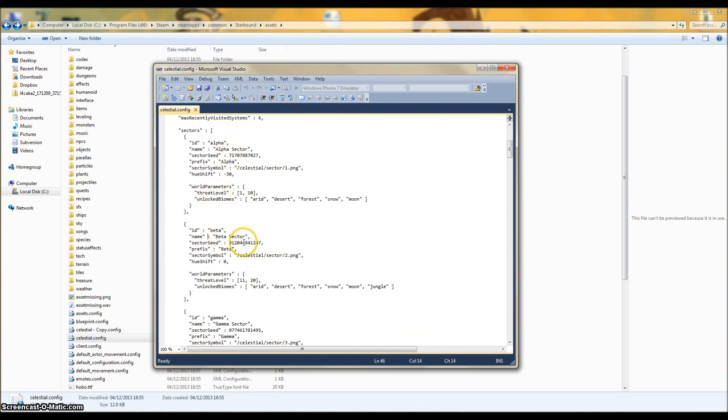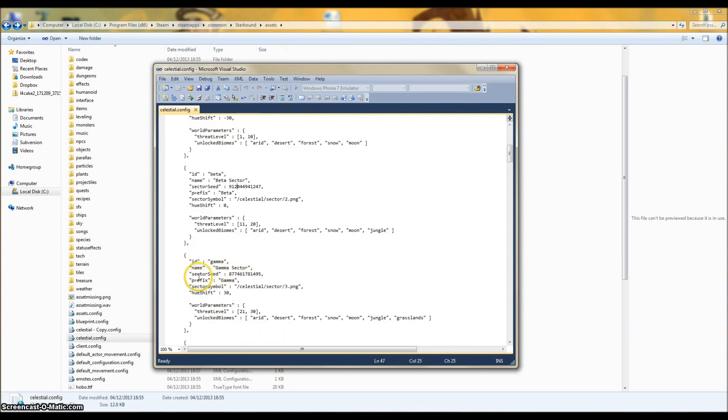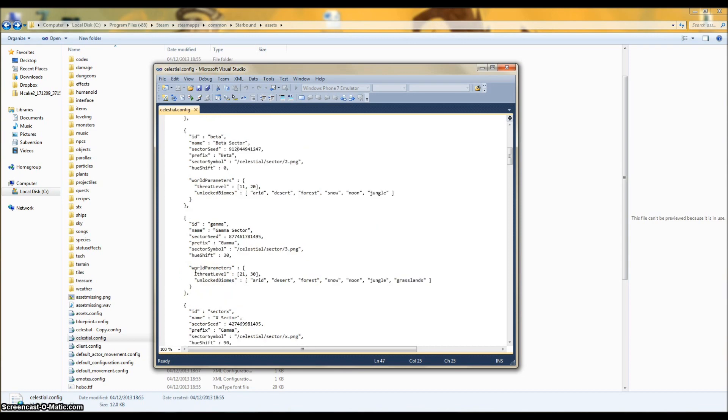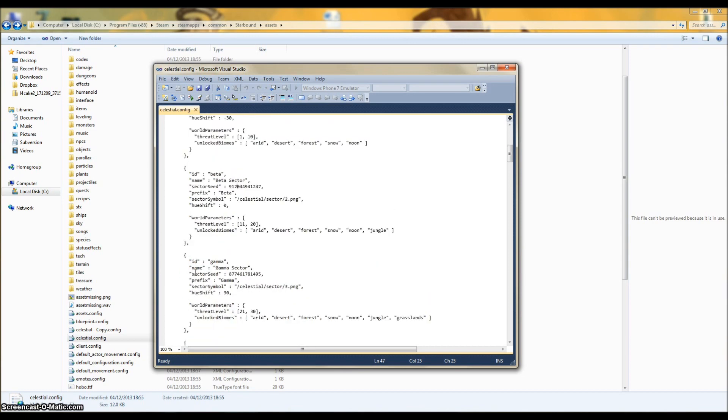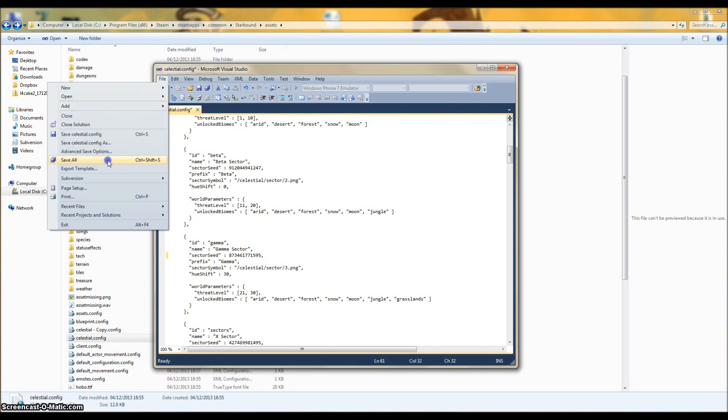From there you want to find the Sector Seed section. The planet we looked at was in Sector Gamma, and we've got the Sector Seed number here. I'm just going to change like one number to see what happens — let's change that to seven, let's change a few actually, that's a three and that's a five. And so we're going to hit save on that, save all.